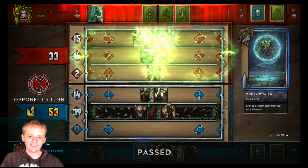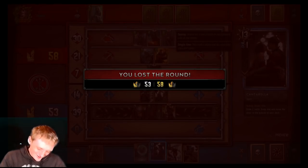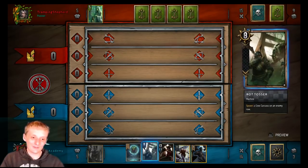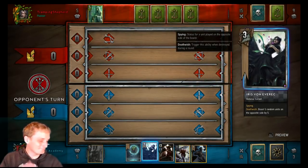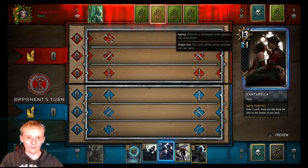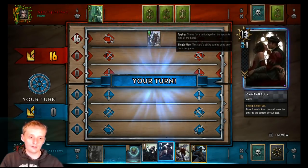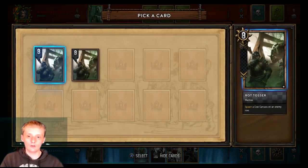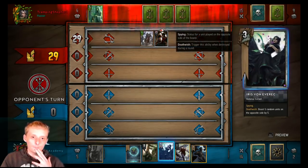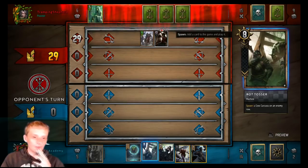Cheeky combo right there. Now we don't have to worry about his disloyal unit. Pit Trap — it's a fun card. We'll throw Rod Tosser back. Come on. We guarantee ourselves that with Last Wish and Cantarella — we have to play Cantarella first though. Plus 10. Let's throw Cantarella over and grab a Rot Tosser. With Last Wish we'll play that other card and get another Rot Tosser. Now we have double final say so he can't even respond to our Letho-Regis — pretty much guarantees us the round.